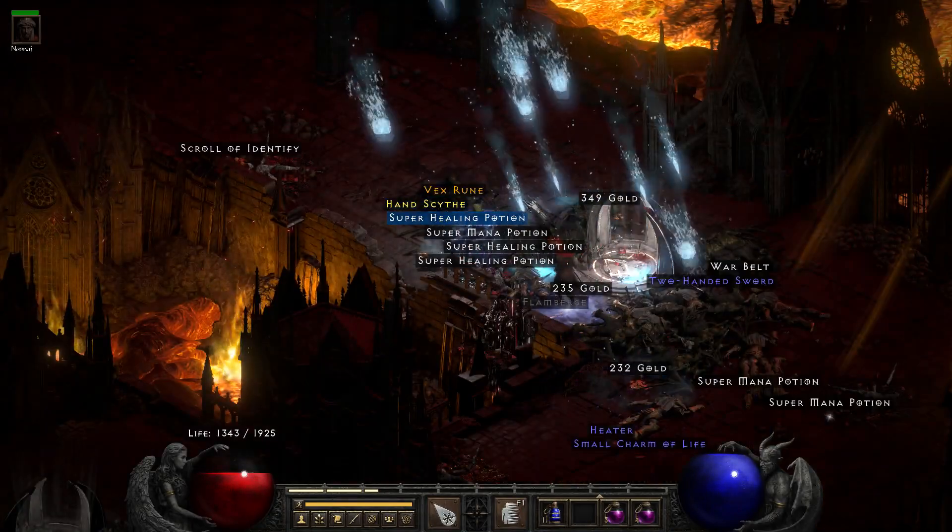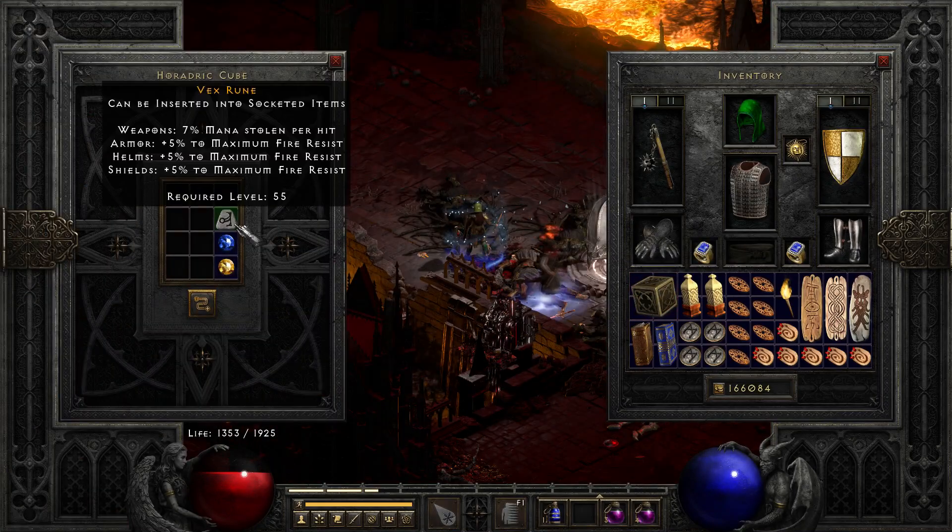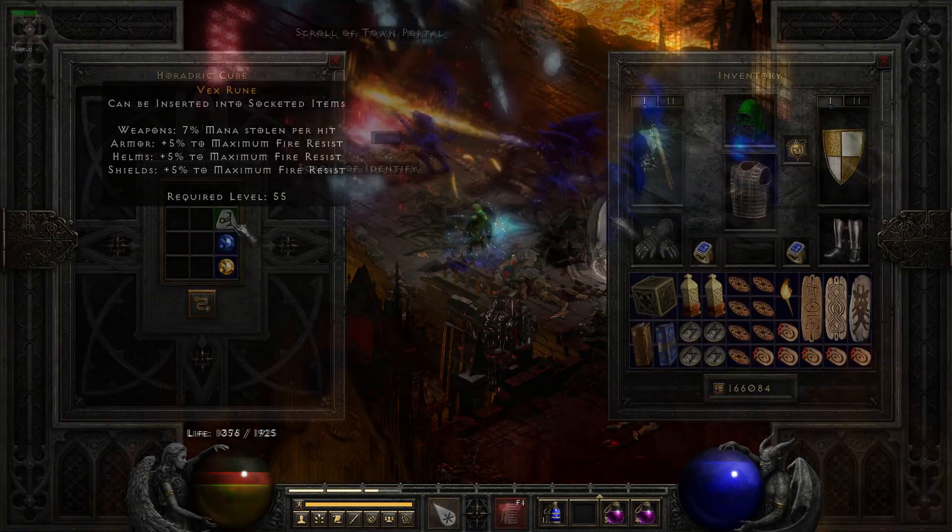Run 43, we get our first noteworthy rune — it's a Vex rune. This is a great find, as it's needed for a number of popular runewords.